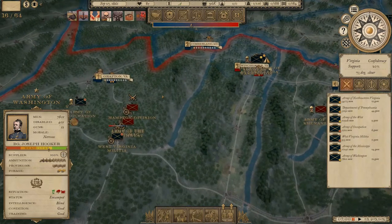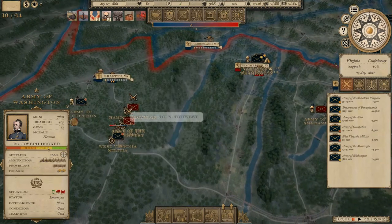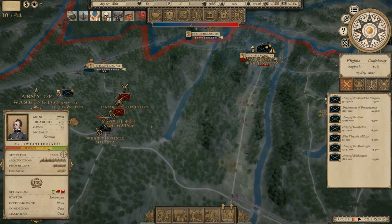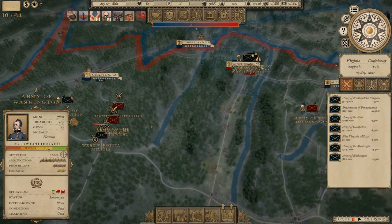And move them to engage Hampton, the Army of the Northwest, and the Army of the Potomac. So that's going to be the plan there.